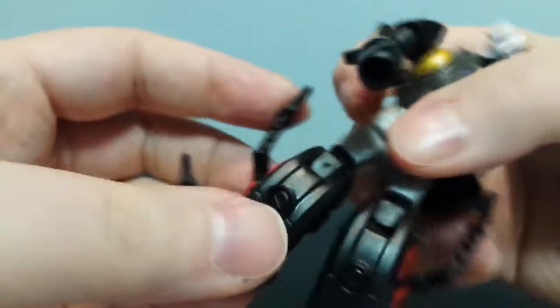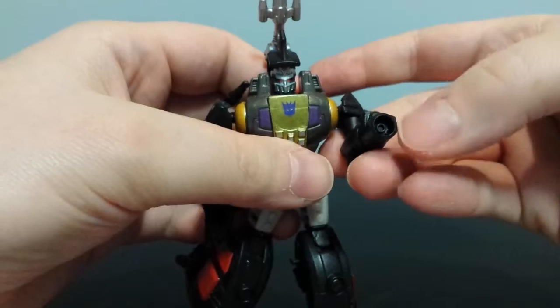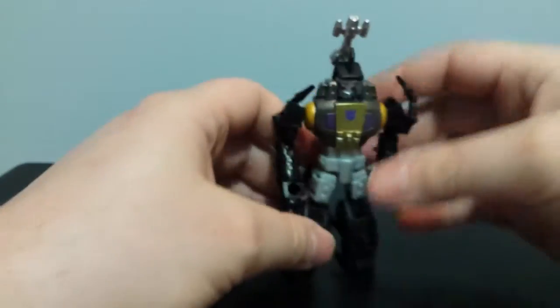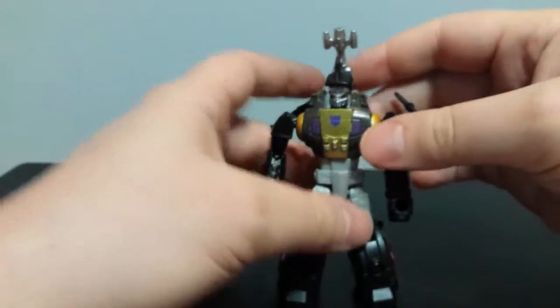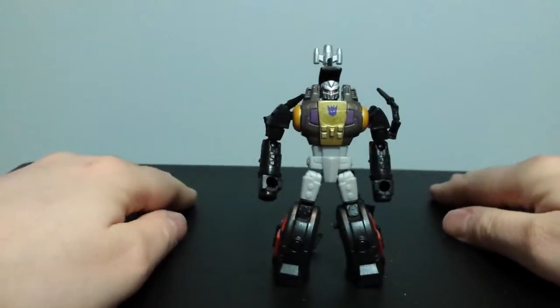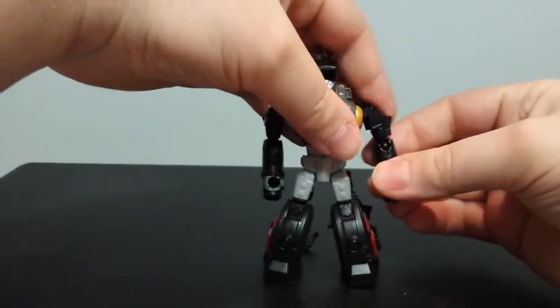I'll just pop this guy back in. So that's black, which he was in the cartoon. I was thinking about cutting off these little thruster gun fists - I don't know why they did that - but I'd probably do a bad job, so I left them there. That's how it looks, and he's more cartoon accurate now, so I'm pretty happy with that look.